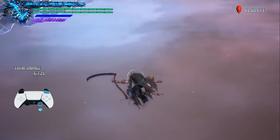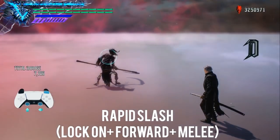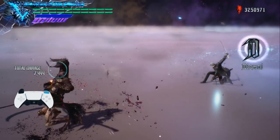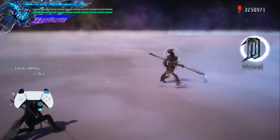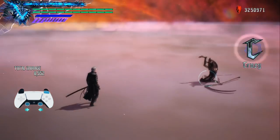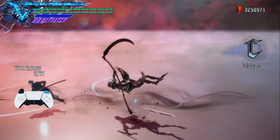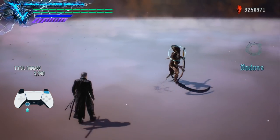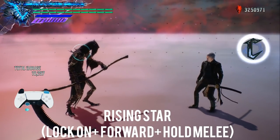That moves us on to the Rapid Slash — lock-on forward and melee input. As the name implies, Vergil slashes rapidly towards the enemy. It's great for closing distance. Do take note though that if the enemy is quite close you'll often overshoot them. What's cool about this move is its stun property. As you can see here with an aerial enemy, there seems to be a flurry of hits as the game attempts to catch up with Vergil's move, leaving the enemy in a sort of suspended state — not just in air but on the ground as well. The enemy kind of jitters like he took a shot at some dodgy red orbs.